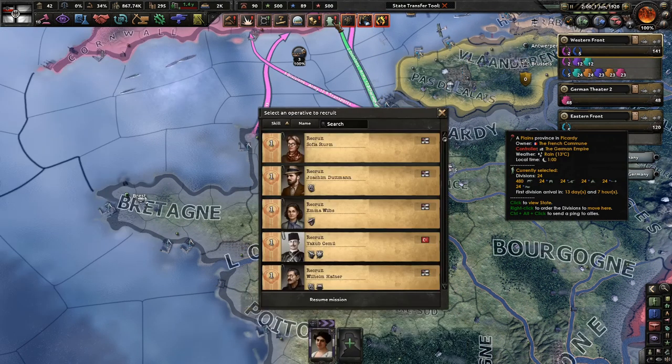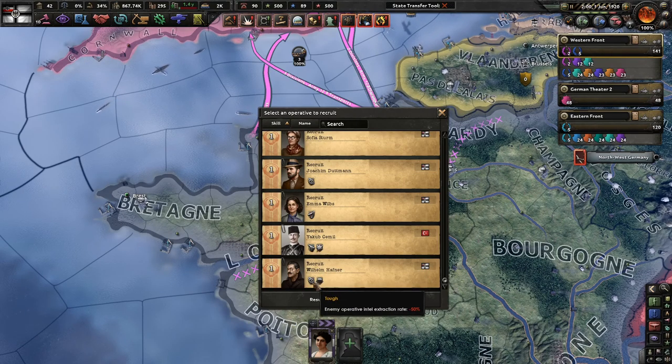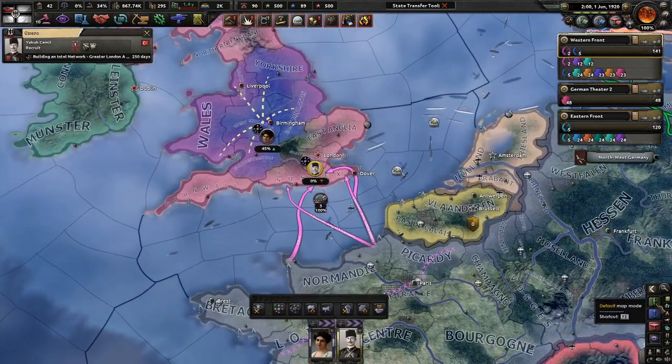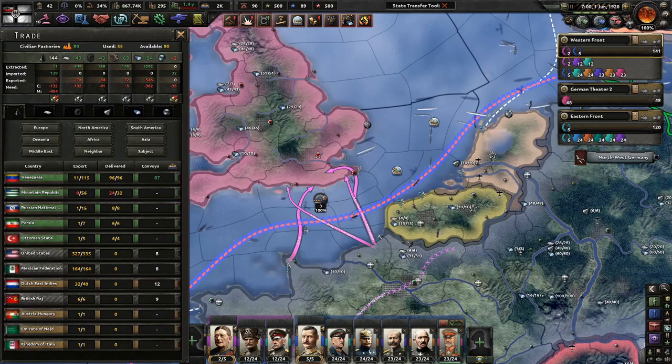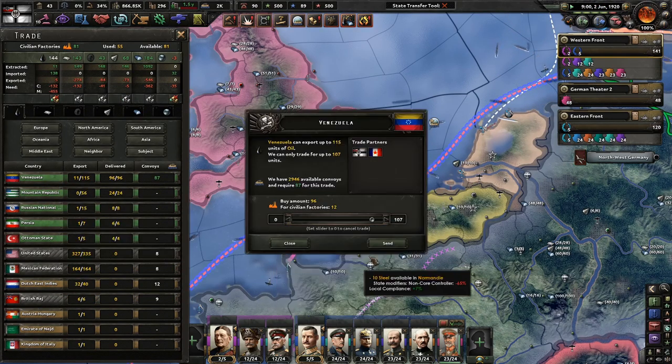We got another spy - hopefully this guy won't die this time. Let's go to Jakob - Demolition Commando. We'll go to Jakob. Trying to get intel in London - probably not too easy. The Mountain Republic is so not helpful.